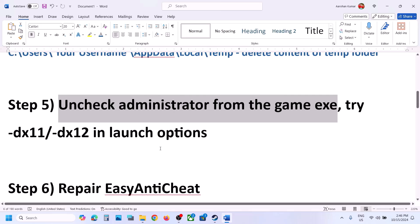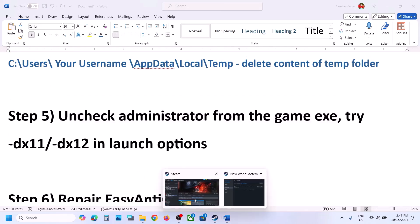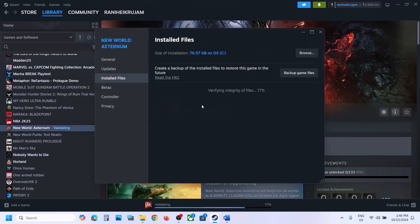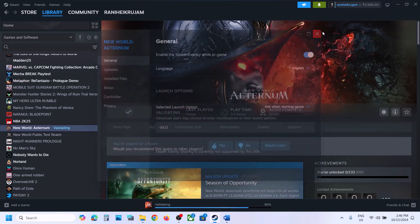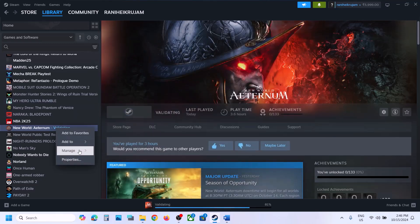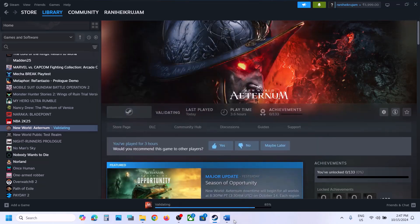The next step is to try DX11 or DX12 in the launch options. Go to Steam, right click on the game, select Properties, go to the General tab, and in the Launch Options field type '-dx11'. Launch the game and check. If still not working, go back to Properties and type '-dx12' instead, then launch the game and check. If still not working, remove the launch option and follow the next step.